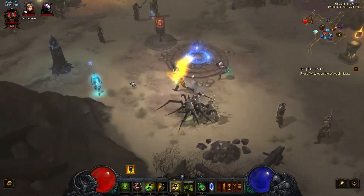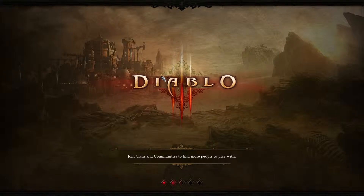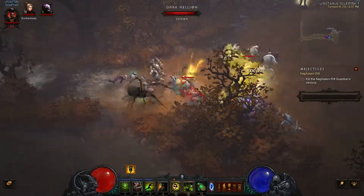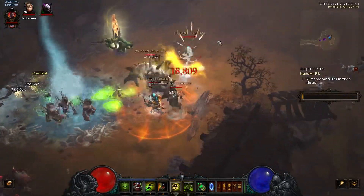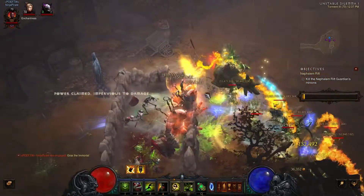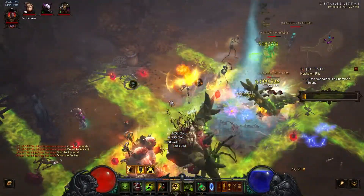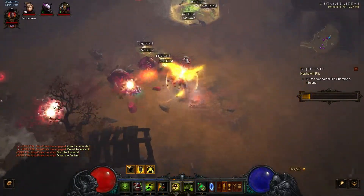Let's do a normal Nephilim rift — Torment 3. I could probably go up to Torment 5 if I really wanted to. I need to start doing Torment 4 to get better equipment. So this is me not doing any attacks at all and everything's still dying around me. I keep dropping a lot of gold because of the legendary gem. That gem is probably one of the best legendaries out there, because when you're crafting or making gems, gold is kind of a big deal — and with this you never have to worry about it.